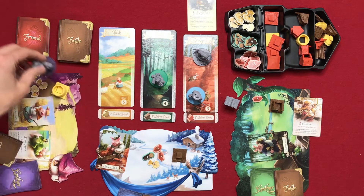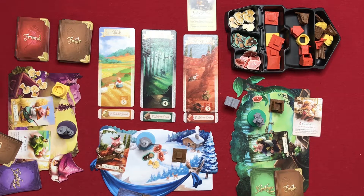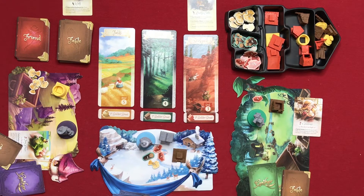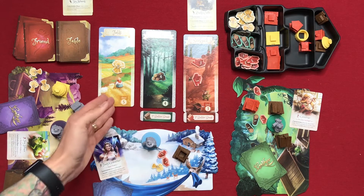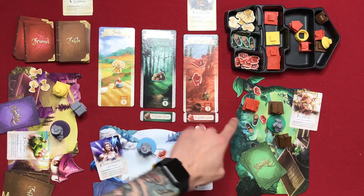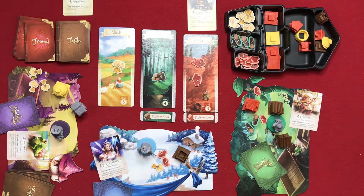Now we do the cleanup phase — everyone goes home, monsters are cleared, gather cards return, and the first player token is passed. At the end of the build phase, if a player placed their last piece and completed three buildings, they win. If multiple players finish in the same turn, you compare building strength: brick is strongest, then wood, then straw. So a player with one brick and two wood homes beats a player with one of each type.